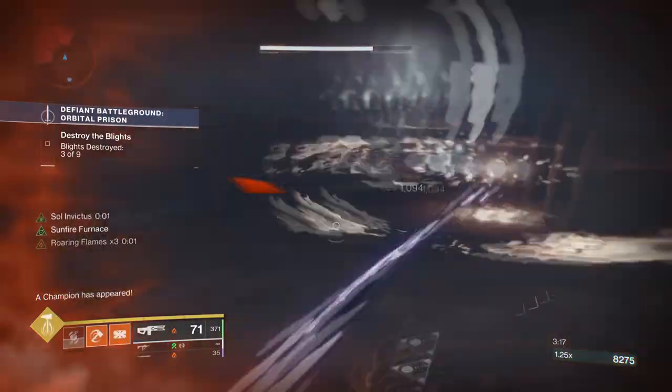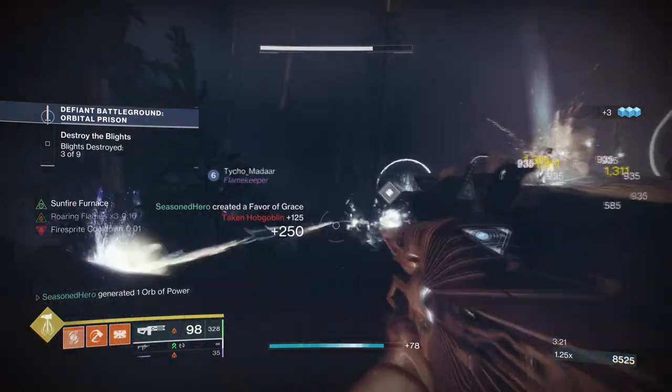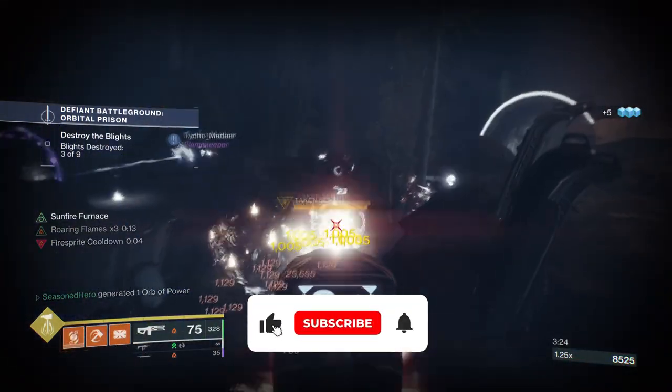Hello everyone and welcome back. Today's build is bringing back a rather hidden Titan exotic that was popular at the start of Destiny 2, but over time lost its touch — and that is the Hallow Fire Heart.